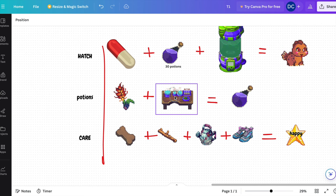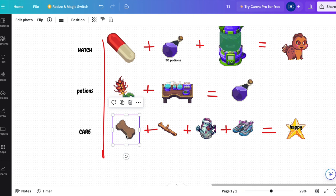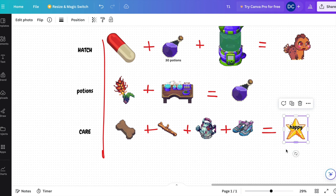To make a potion we need to turn in some resources on the potions tab to get potions. And to take care of our pet we need to give him pet treats, sticks, water it and walk it, and he will get happy. Now let's dive in and get into the details.